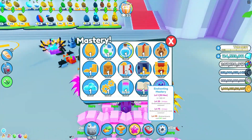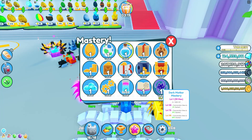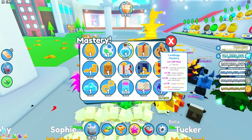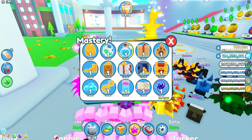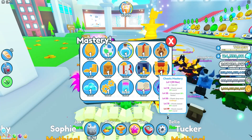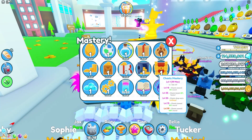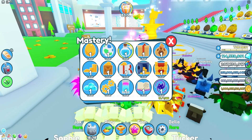Here's the new mastery skills system — it lets you get boosts by completing challenges and earning XP in different fields. For example, chest break 25% faster, drop more loot bags, chest reward 100% more. There's a ton of stuff here that's looking pretty cool.